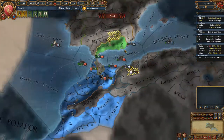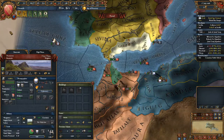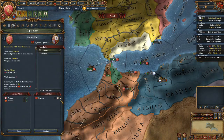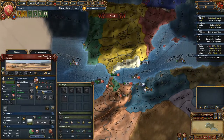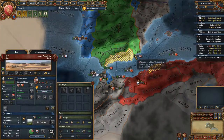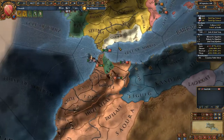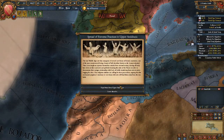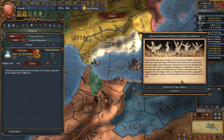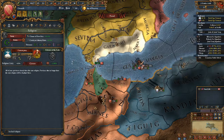Interesting - Castile has declared war on Tlemcen! I could get Morocco into this war. This is really interesting - the fact that the Castilians have declared war on Tlemcen and Stronesia is in fact a very significant event. Now this is one of those events that decides whether you go Mystic or Legal.